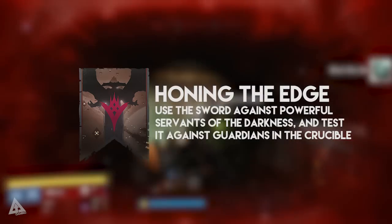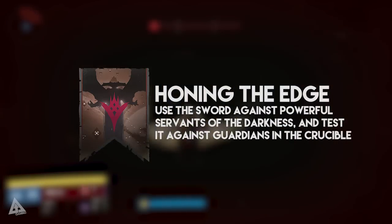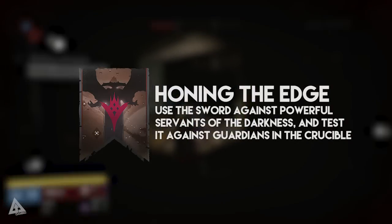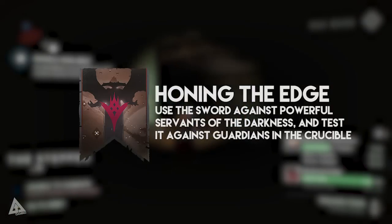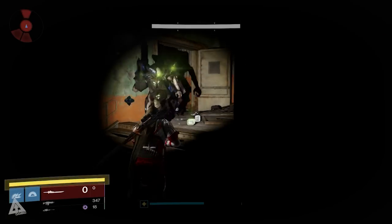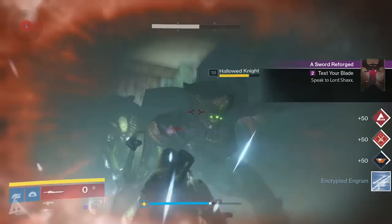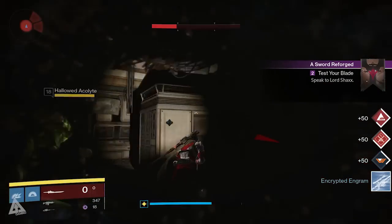In the Crucible, I'd suggest going to Rumble, and if you want to make it even easier go in with a couple of friends so you can run around with only your hilt. It still takes two hits to kill but it shouldn't take too long - I did it in about four or five matches. For the majors, I went to the Cosmodrome patrol, went down underground at the beginning, and killed the three that spawn in the corner. Run to the back of the corridor, turn around, go back and kill again - repeat until you've done 50.